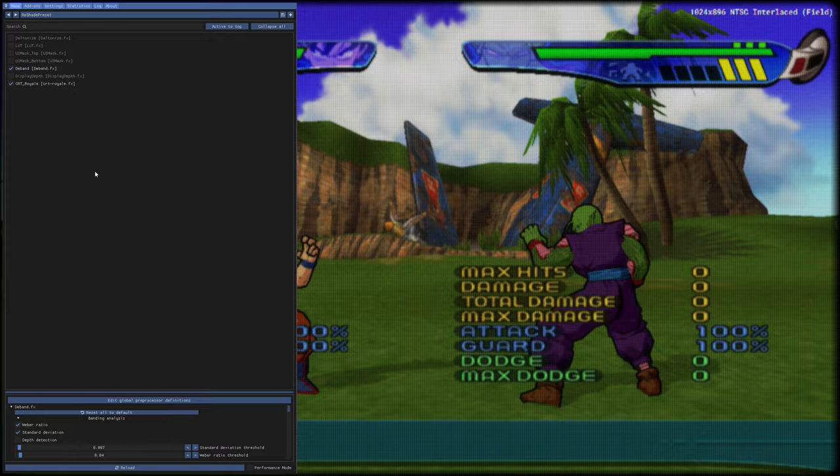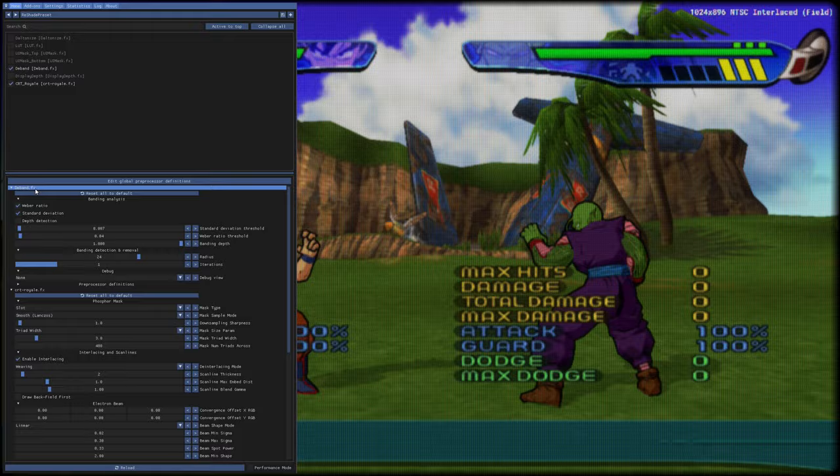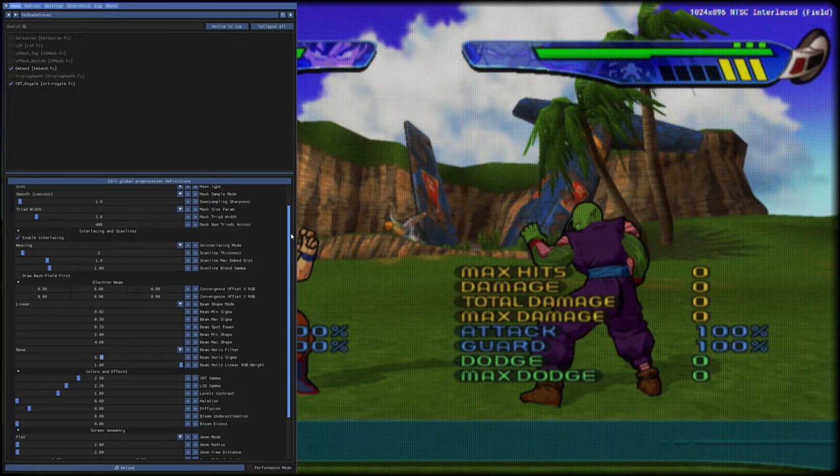But it all depends on you. Next, let's go down to the CRT Royale detailed section and look for the colors and effects group. In here, we will make sure that LCD and CRT gamma levels are both equal so that the image won't be darkened compared to its native presentation. In this case, I will be increasing LCD gamma to 2.5. Take note that reducing CRT gamma to 2.2 will also work, as long as both values are equal.